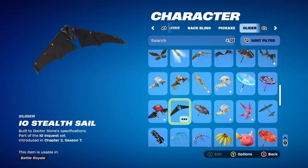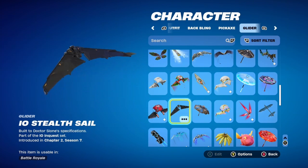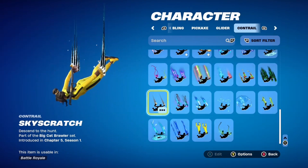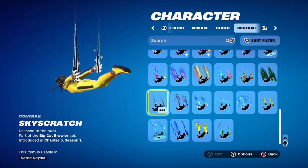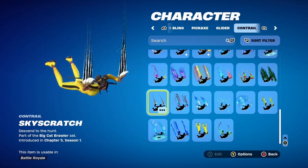The glider is just everything for this particular set — it was a battle pass glider introduced in chapter two season seven. I paired it with the Skyscratch Contrail, and I love the gold, white, and black together. It looks really good. And this is how it all looks together in-game.